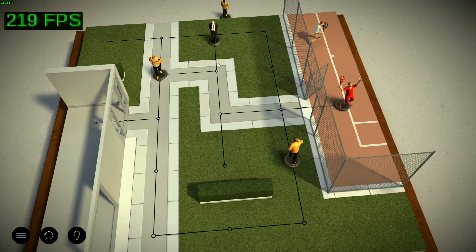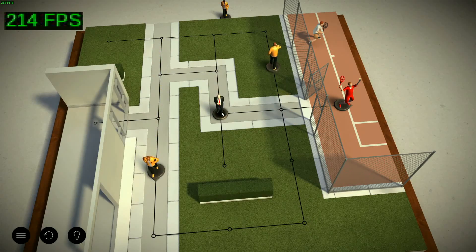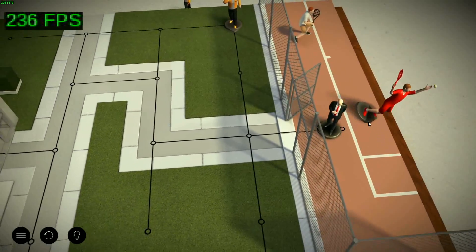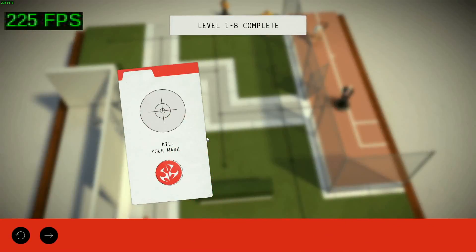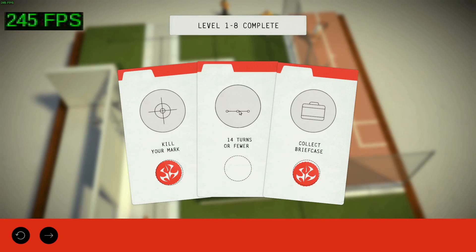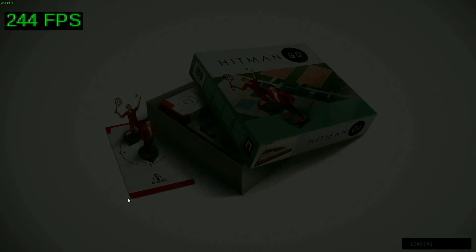I don't see a way to kill that guy on the left, so I'll just move ahead and kill the target. At least I managed to get the suitcase. Kill your mark — 14 turns or fewer; I probably could have achieved that if I wasn't lollygagging. Collect the briefcase. So there you have it — pretty simplistic gameplay.